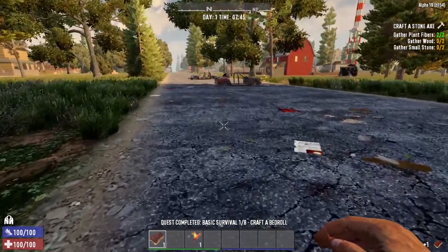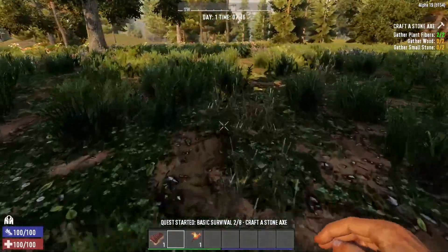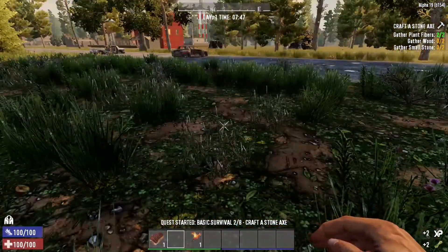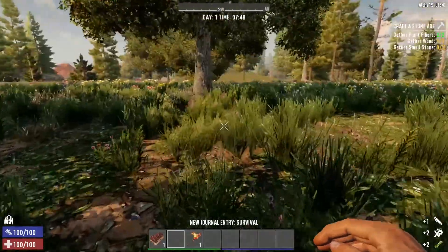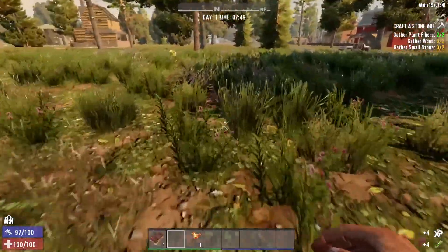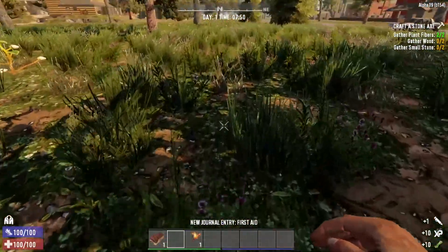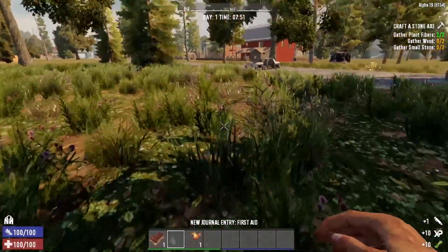Let's go ahead and pick up the bedroll again — we can probably just leave it down, but we're going to roll with it. Gather wood — let's go get some wood. Let's go see if there are any small trees to knock over. We also need small stones, so keeping an eye out for small stones on the ground. Kind of have to see how the game is running.